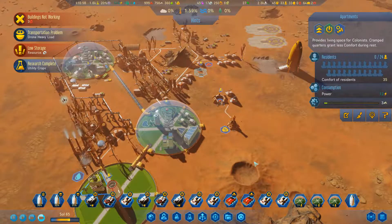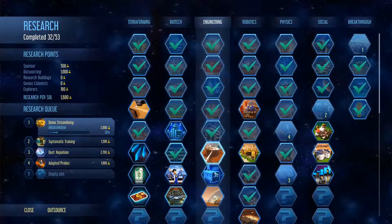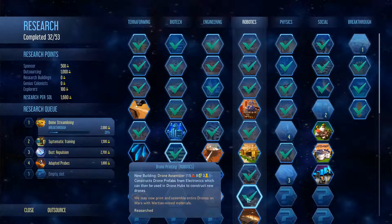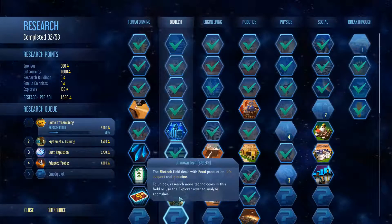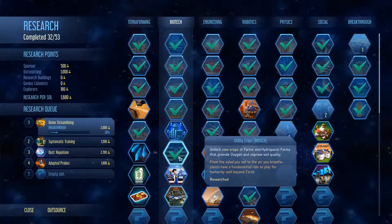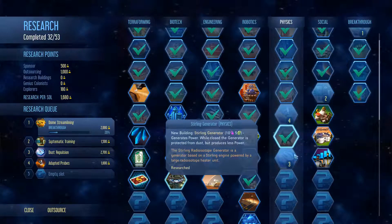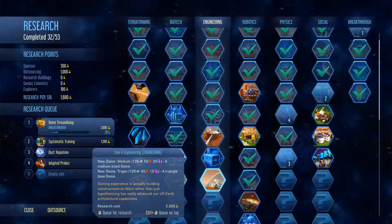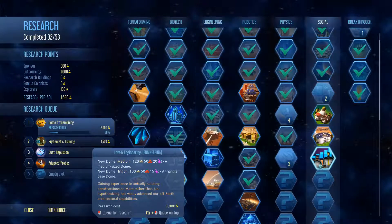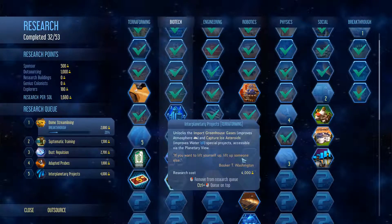Utility crops - what does utility crops give us? I really should pay more attention to what I'm doing. Unlock new crops in farms and harsh park farms that provide oxygen and improve soil quality. Okay. We need to add something.